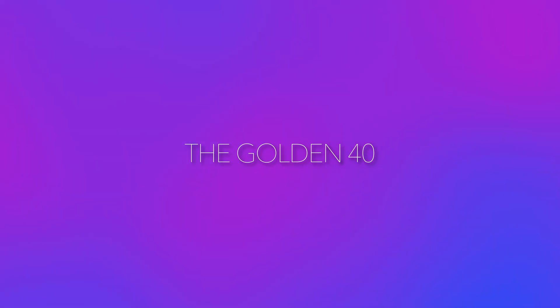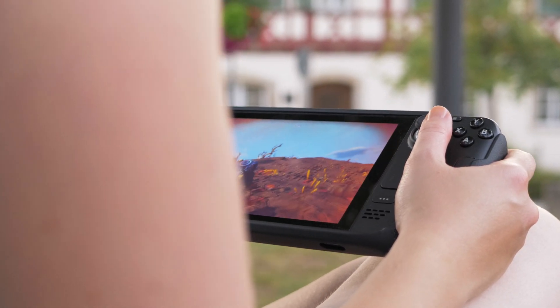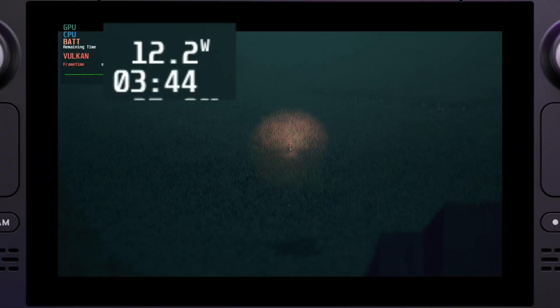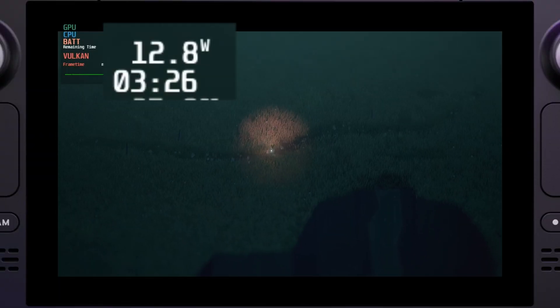And that's where the Golden 40 comes into play. A frame rate of 40fps offers a frame time of 25ms — that's exactly halfway in between the frame times of 30 and 60fps. So even though the Steam Deck only has to provide an additional 10fps, the real experience is actually closer to 60fps. This also means that the hardware consumes less power. In some rare cases, 40fps actually only consumes one watt more than 30fps.